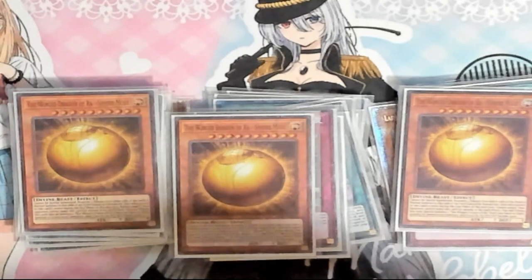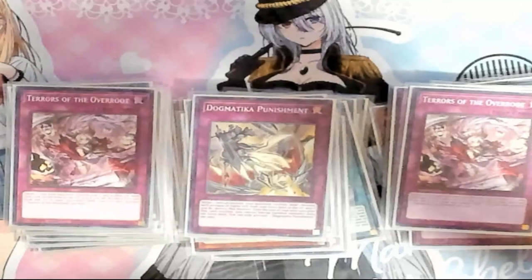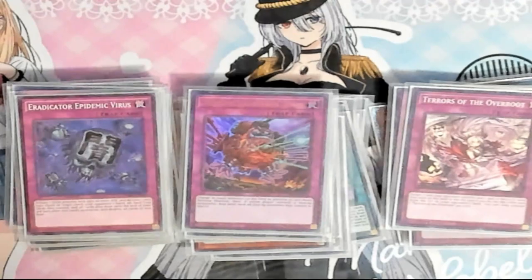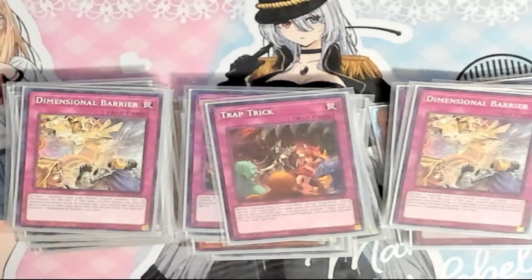Then onto our Trap Engine: triple Compulse because it helps us trigger our effects. Triple Punishment, same reason, and plus you get all that value from your extra deck. Two Tears of the Overroot to out cards as well. Then one Destructive Daruma Cannon for those matchups — Book of Mooning people is good. Then one Eradicator Epidemic Virus for the matchups where it's relevant. Then we play Double D Barrier and the Trap Trick as an extra copy. Don't really want to open three of these cards, and at least Trap Trick can get us other cards as well.